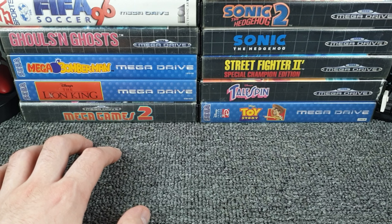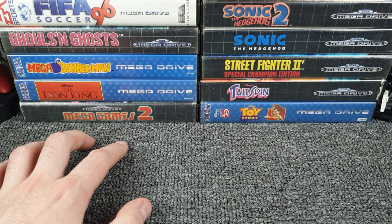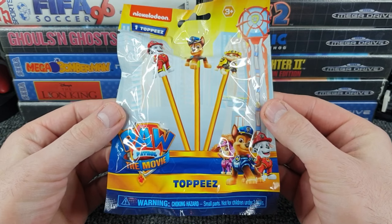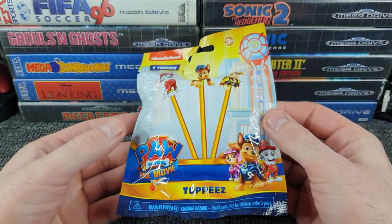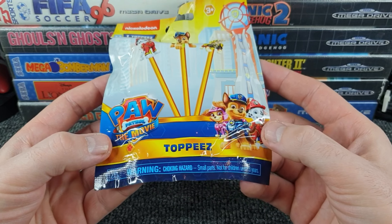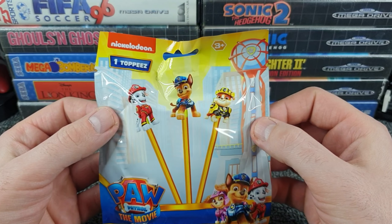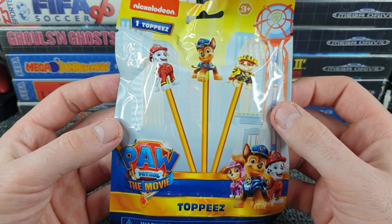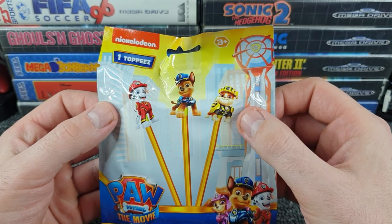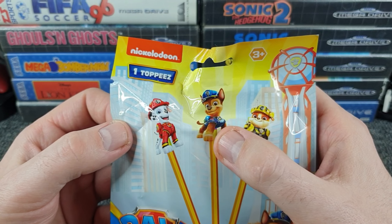With all that said and done, let's have the right hand disappear into the box, give it a nice shuffle, and we shall - quite a few in there. We go for this one, which is the right way around for a change. It is Paw Patrol! Me and Paw Patrol seem to cross paths a lot in blind bag format. We've got Paw Patrol: The Movie Toppies - spelled the cool way with a Z at the end. Three of the gang on the front.